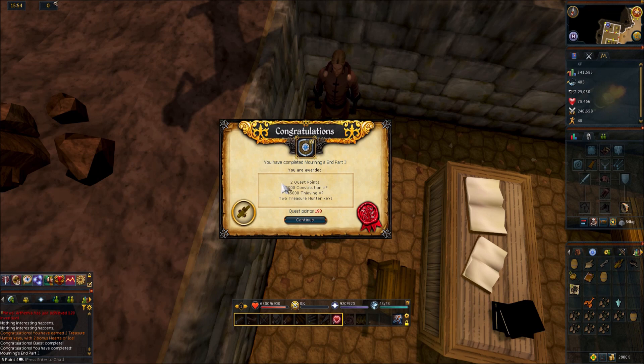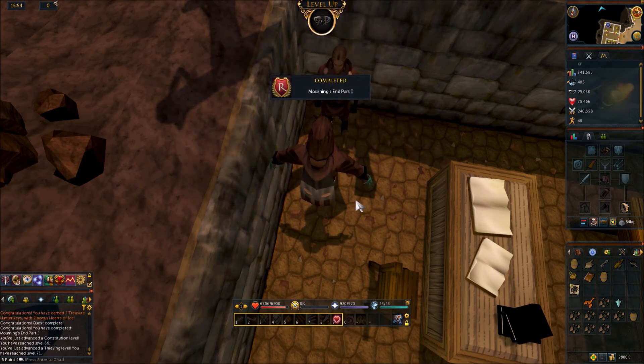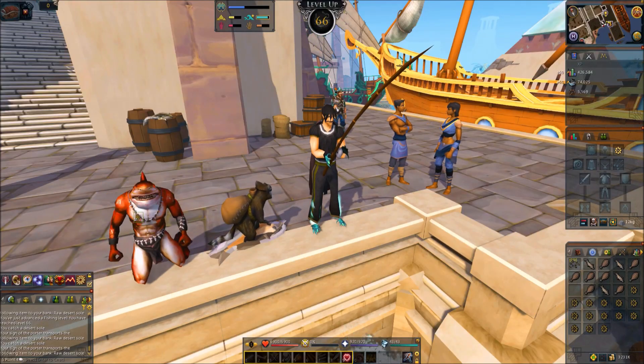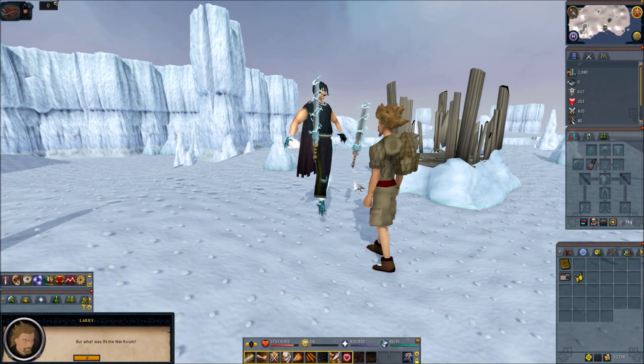198 quest points — that got us two quest points. Mourning's End Part 1 is part of the elf series heading up to Prifddinas, so it's a good one to get over with. 13 keys from all these quests. We've got 66 fishing now.